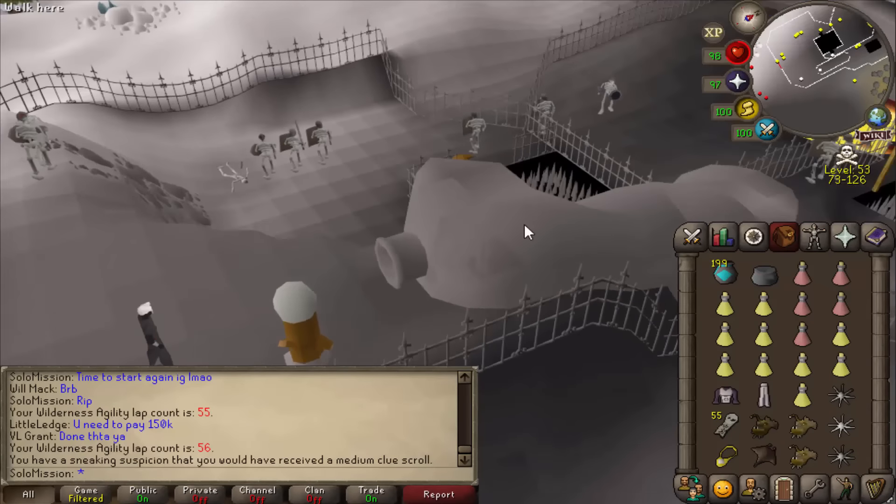I just got a medium clue scroll — I had a sneaking suspicion I would. I believe they're 1 in 40 from this content. Now I'm above 61 laps completed in a row, so I'm now getting the maximum reward from tagging the dispenser. It's 40k on average per trip now, which is really nice, and the loot is stacking up.